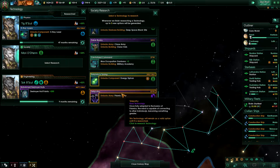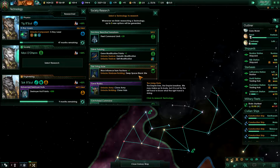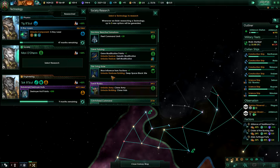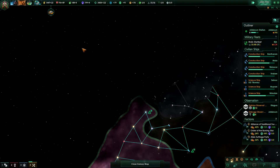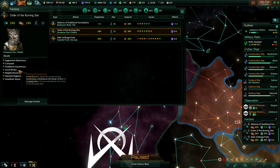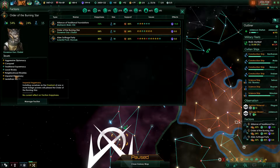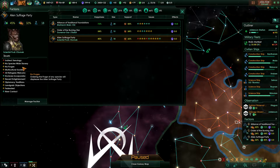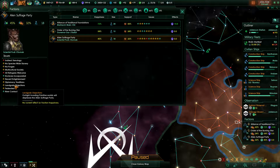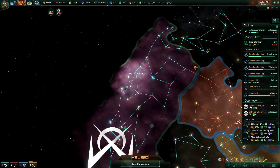Also, deep space black site and max influence for factions plus one — that's good too. We should review our factions. Let's do the command limit first. This is a happy faction, but not happy enough. We don't have a hallowed world yet, and we did colonize our Gaia world — the Order of the Burning Star. We need two rivals, or conquer somebody, or be an overlord. The alien suffrage party wants a federation and diplomacy traditions — multicultural society. That's a little bit difficult.